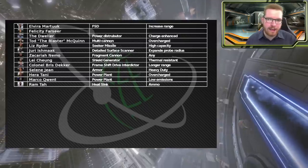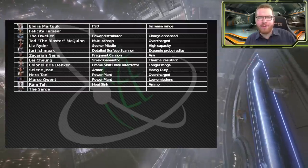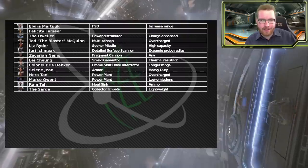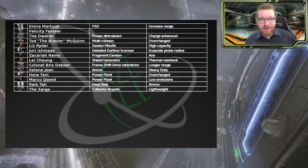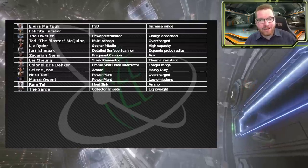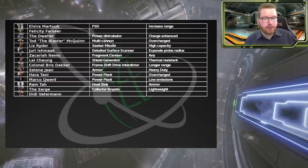Next is The Sarge, who does cannons. Cannons are a nice option if you like them, but they're rarely used. He actually has another blueprint that I think is far more useful in many situations: the lightweight collector limpet blueprint. Think about how many builds use collector limpets - PvE builds, mining builds, PvP, bounty hunting. There's pretty much no build where I wouldn't consider putting a collector limpet on it.